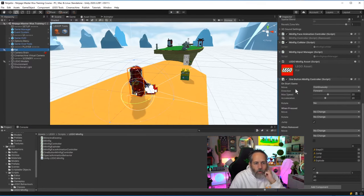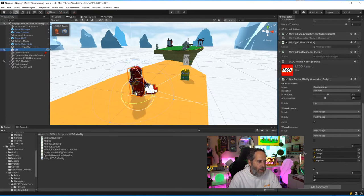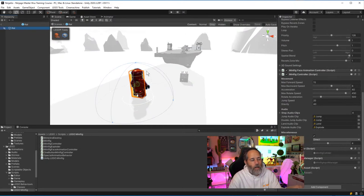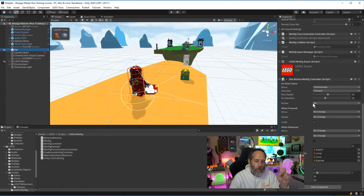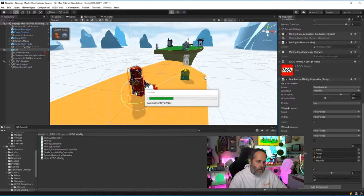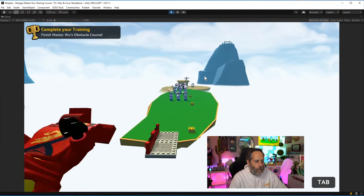There's my one-button minifig controller. The instance isn't jumping four times — that's because the prefab and the instance are different. The example scene actually has an update to the prefab to use the one-button controller. So the prefab doesn't match the instance placed in the example scene. Now looking at this one-button minifig controller: it's got max speed, acceleration, a rotate option, and options for what to do when the button is pressed — move, rotate, or jump — and same when released.